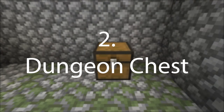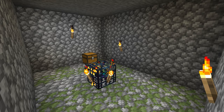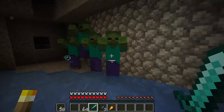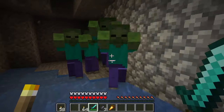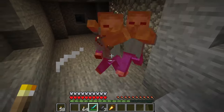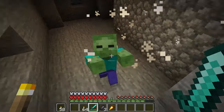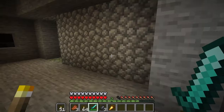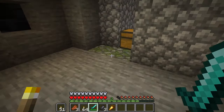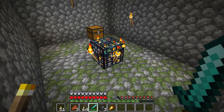Number 2 is the dungeon chest. The dungeon is a structure more like a room that is underground at any elevation. The dungeon will generate next to a cave and will have an opening connecting to it. The easiest way to find one is by exploring caves and finding a dungeon connected to the cave. The dungeon walls will have cobblestone and mossy cobblestone, so they are blocks that will stand out next to the blocks you usually find underground.